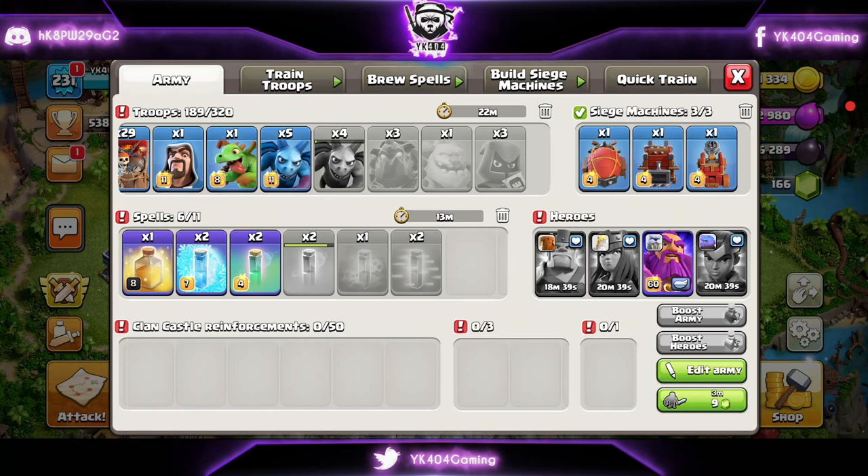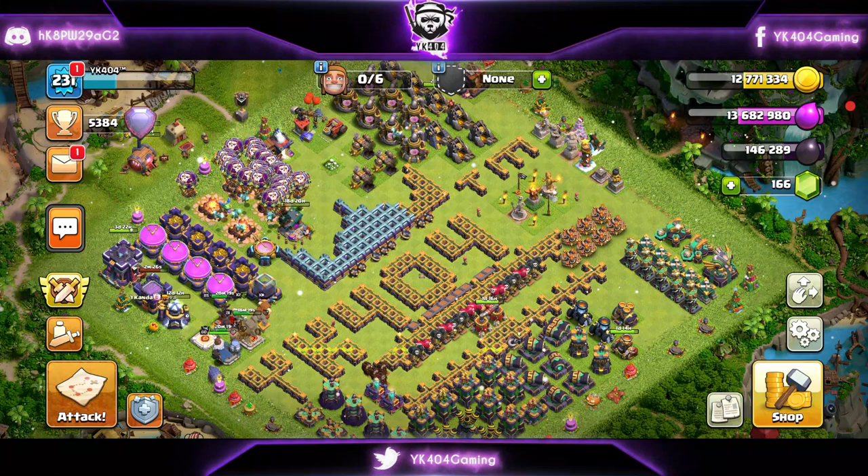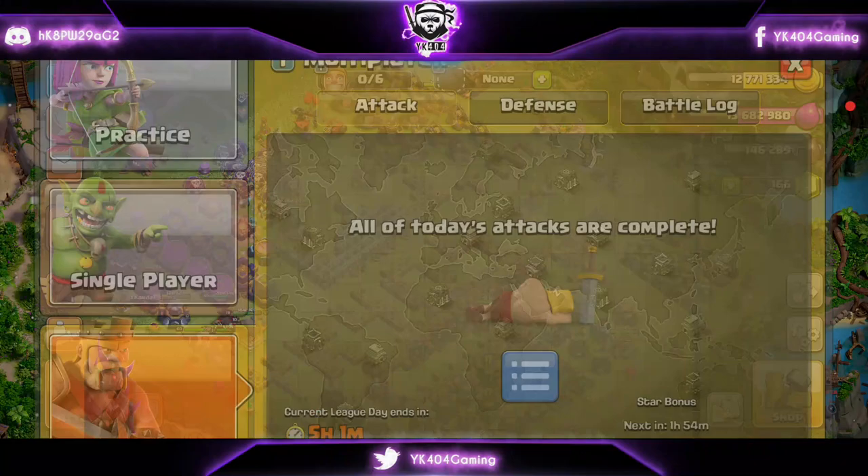Today we are going to jump into some Blizzard Lalo attack strategy for Town Hall 15. I've been wondering myself what attack strategy works well at Town Hall 15. Since my account has been pretty new at Town Hall 15, I've been struggling to find out. So once I did find out what strategy was working somewhat good, I decided it's going to be Blizzard Lalo. I tested it for a little while and I did see some good results.